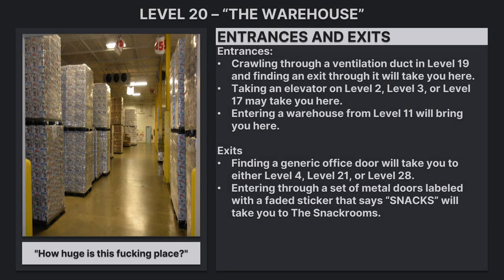Entrances: Crawling through a ventilation duct in level 19 and finding an exit through it will take you here. Taking an elevator on level 2, level 3, or level 17 may take you here. Entering a warehouse from level 11 will bring you here.